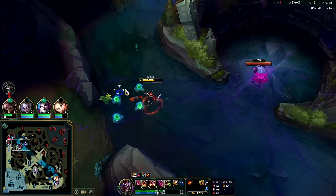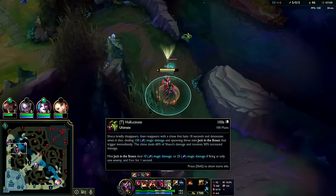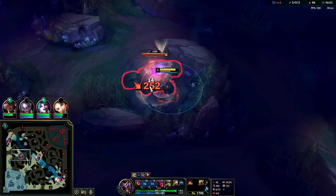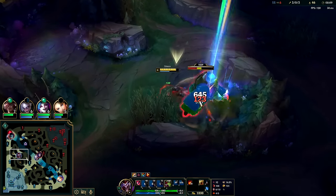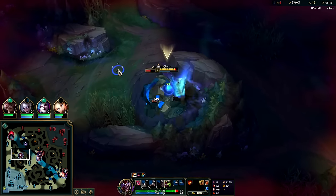Shaco has a bug with Hail of Blades which makes it broken. As long as you use at least one auto attack and then use your R, your clone will be permanently Hail of Blades'd. So auto ideally twice before you use your R, and your clone will have infinite Hail of Blades auto attacks. Without this bug, Shaco's mid and late game would be rather unplayable.